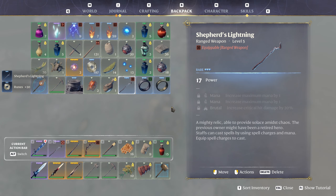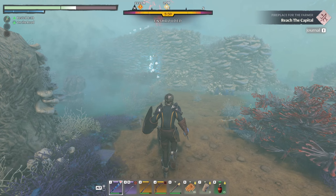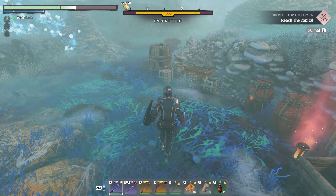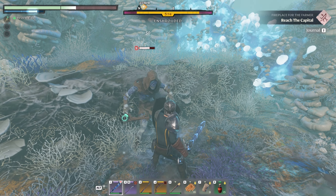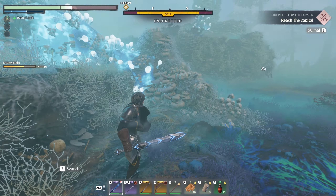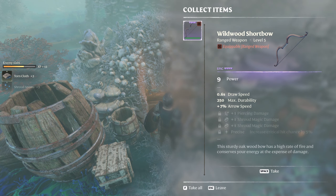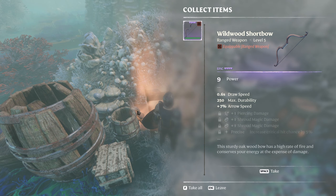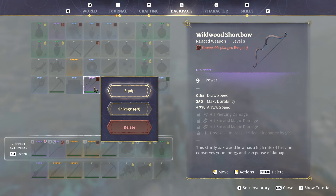Now let's sit over here. Oh look, it's one of those devices — 'improve your time in the shroud.' What's this? It's a chest! Salvage it. What are you doing there, dummy? It's a chest — a Wildwood Shortbow with shroud magic damage. It does piercing damage and shroud magic damage with only a power of nine.